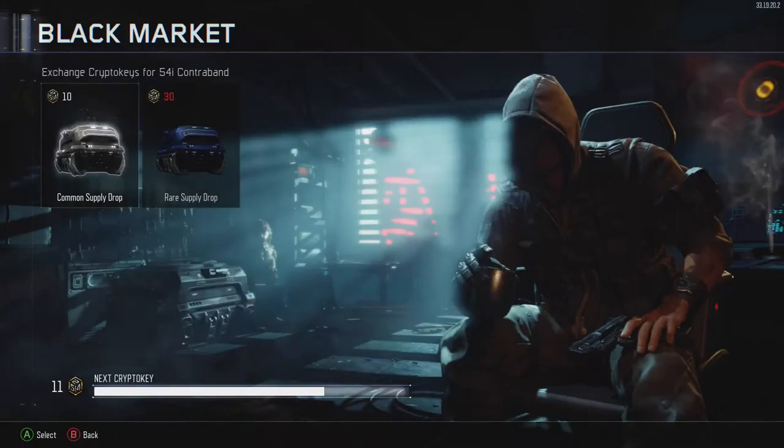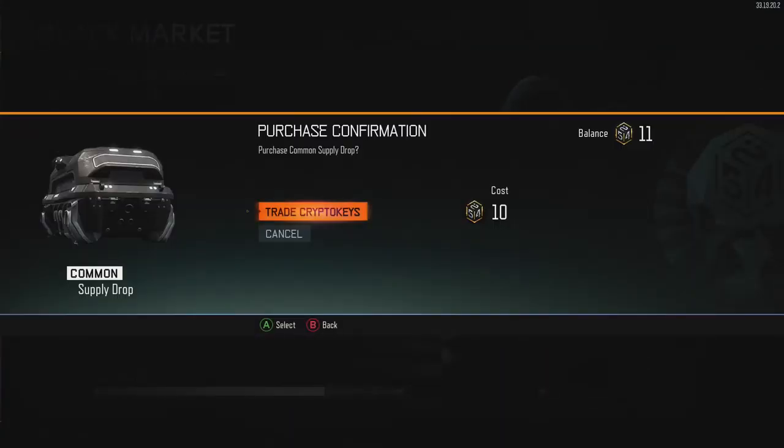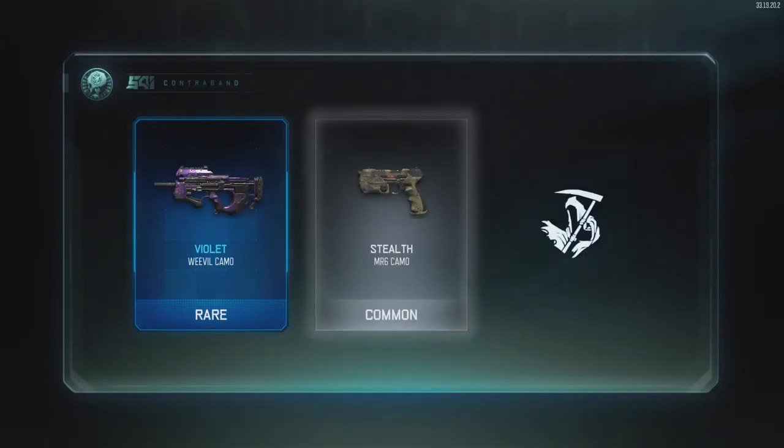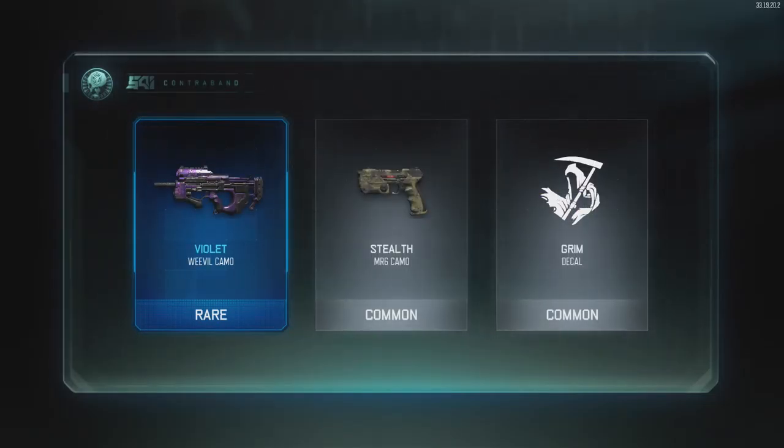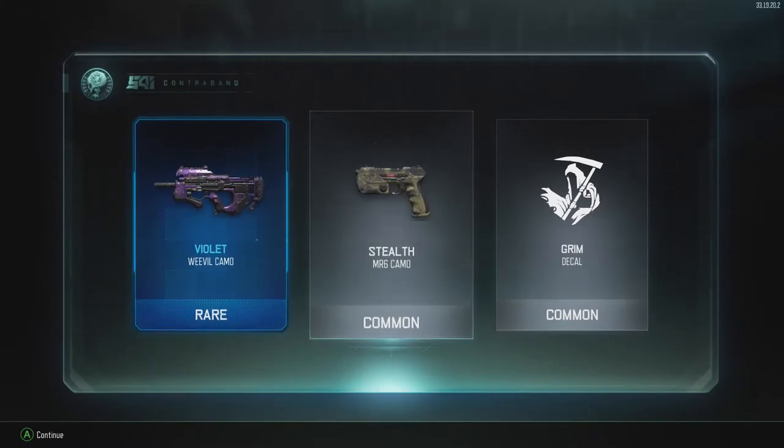Last case. Might as well get it done. Can I get something cool? I saw a flash of purple — can I get something? No? Alright, so we got the violet weevil camo, rare, MR6 stealth camo, and a grim decal.